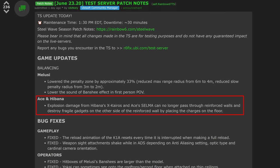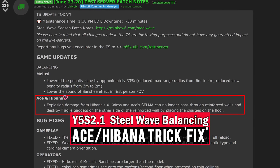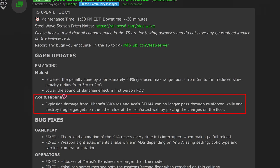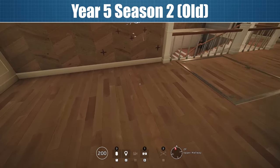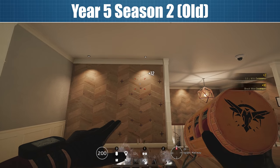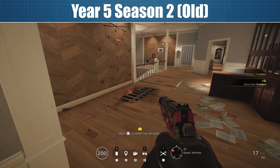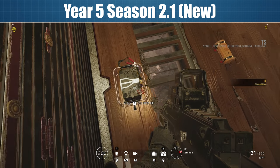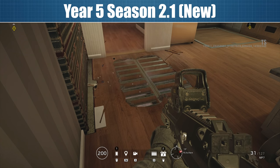The next nerf is for Ace and Hibana. It was recently discovered that their breaching tools were able to destroy defender gadgets through a reinforced wall, as long as there was a breachable floor for the breaching tools to detonate on. While Ace's Selma Aqua Breachers were also intended to be used as anti-gadget devices, they were never supposed to be able to defeat Bandit or Kaid supported walls all on their own, and so this ability is being mostly removed. The Selma can still destroy close-by gadgets but only when they are on the same side of a reinforced wall, not from the other side.